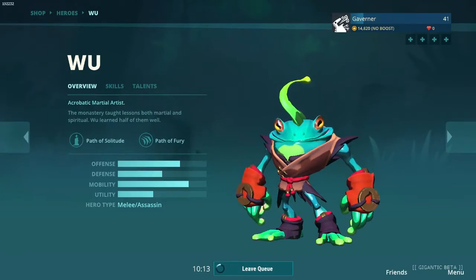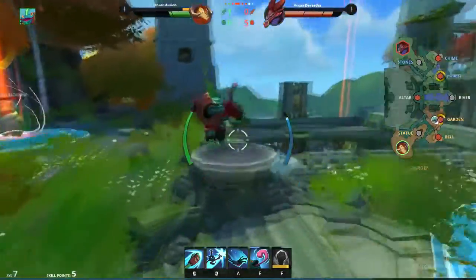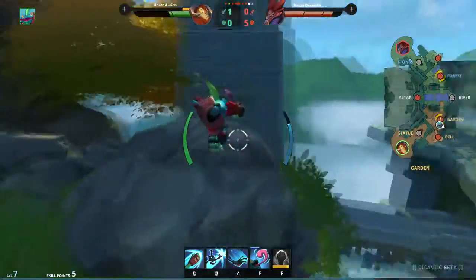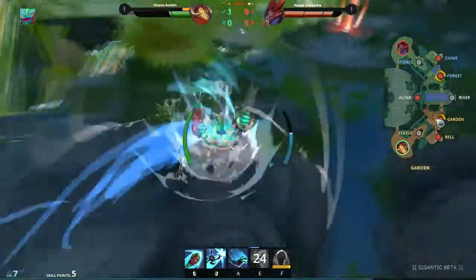There are multiple ways on how to cliff game someone as Wu — 4 methods of doing so. The first method is the easiest one and the most recommended one. This is by pulling the creature, walking by him and pushing him into the abyss.